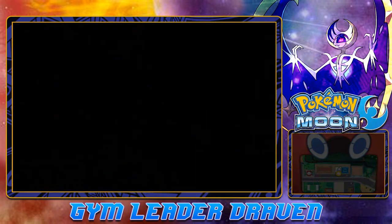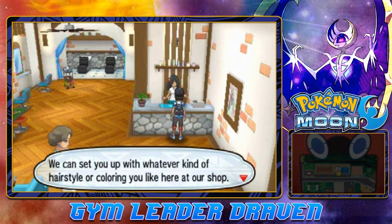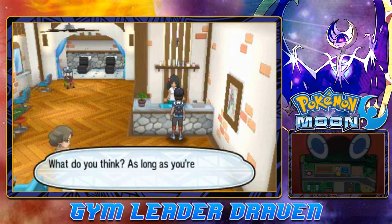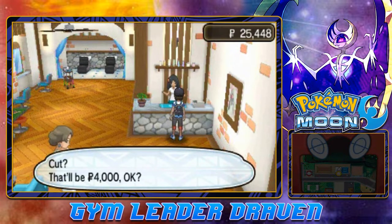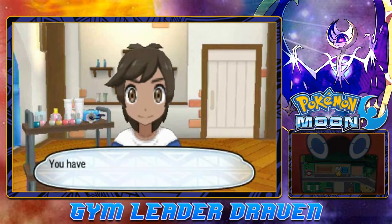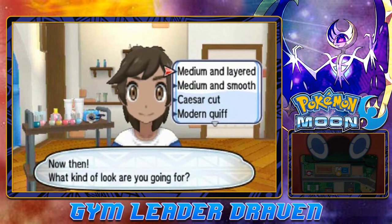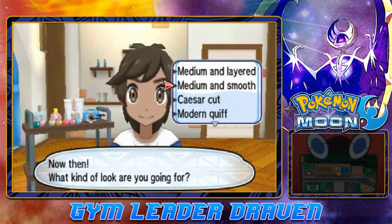Let's go ahead and change our appearance. I know many of you have said I'm a little bland with my look — I don't have long hair anymore. In the salon we can set up whatever hairstyle and color we'd like. We have smooth, shaggy, short — loads of styles. I like the shaggy hair from when I was a kid, but since we're an adult now, let's go with modern quiff.